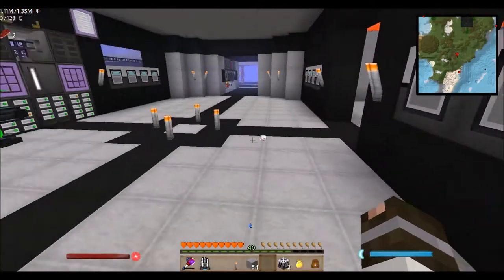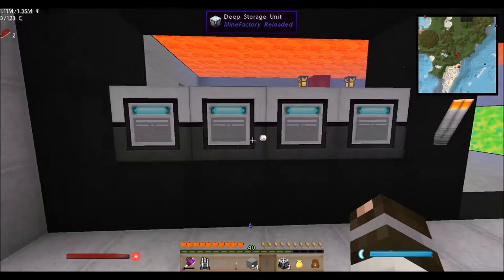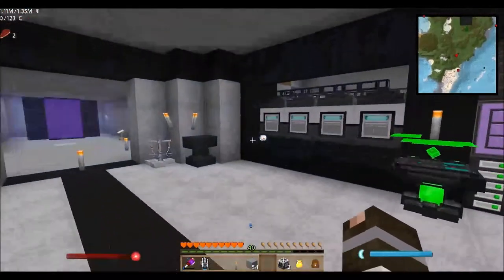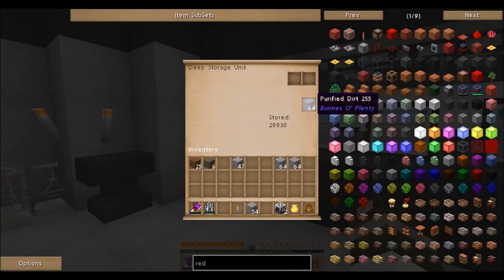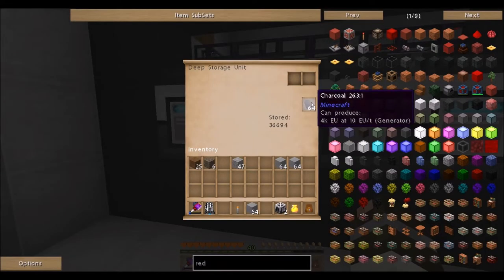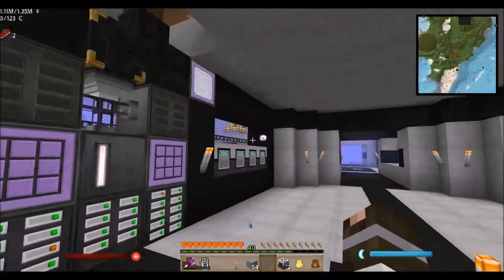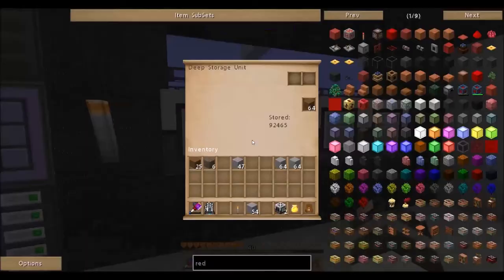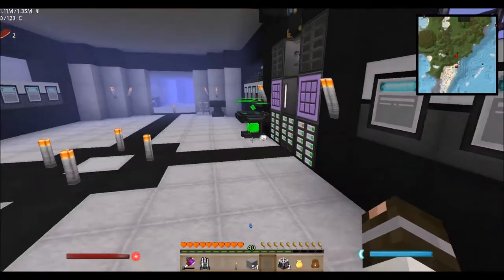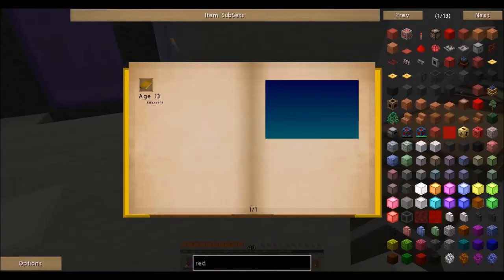So here we have string — 8,420 string — gunpowder, rotten flesh, and bones. We've got quite a bit of resources. Some storage units are empty. We also have dried dirt, wood, purified dirt from a Mystcraft world, gravel, cobblestone, dirt, apples from the trees, and raw rubber from the rubber trees we grow as well.